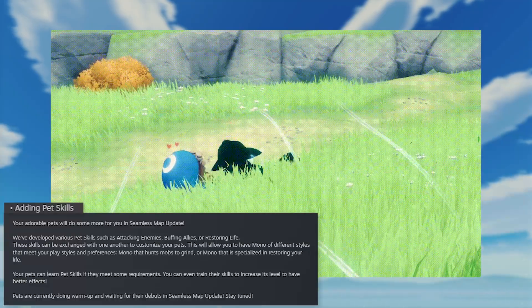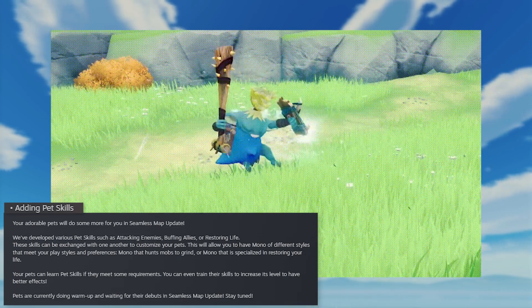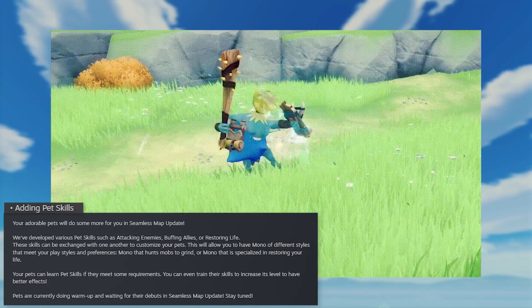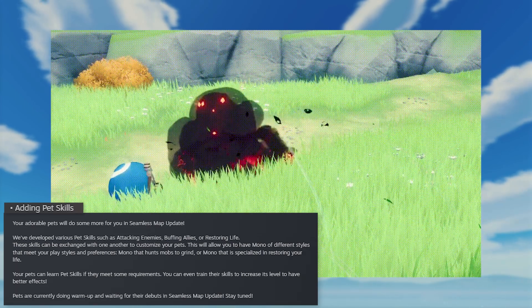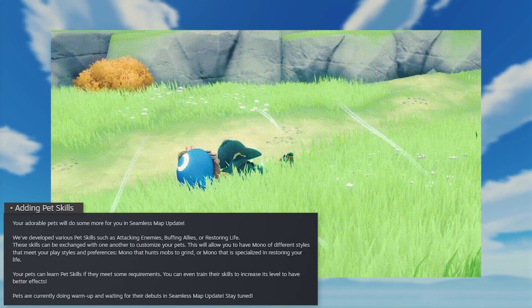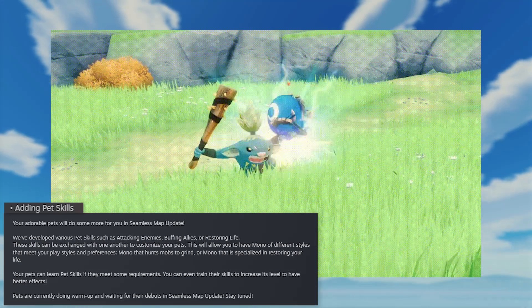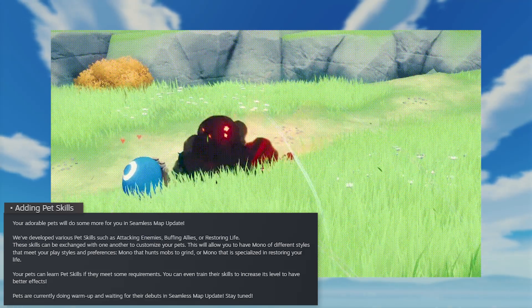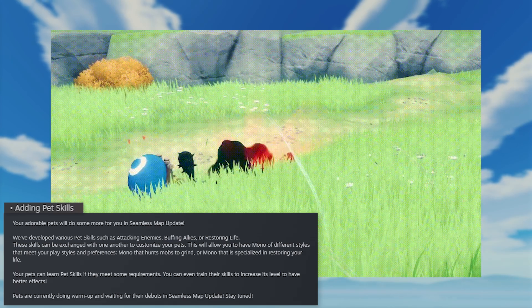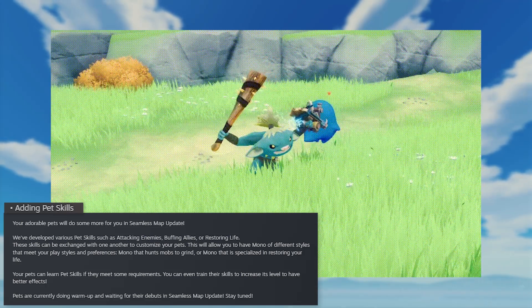Adding pet skills. Your adorable pets will do some more for you in the Seamless Map Update. We've developed various pet skills such as attacking enemies, buffing allies, or restoring life. These skills can be exchanged with one another to customize your pets. This allows you to have pets of different styles that meet your playstyle and preferences — pets that hunt mobs to grind, or pets specialized in restoring your life. Your pets can learn skills if they meet some requirements, and you can even train their skills to increase the level for better effects. Pets are currently doing warmup and waiting for their debuts in the Seamless Map Update. Stay tuned.